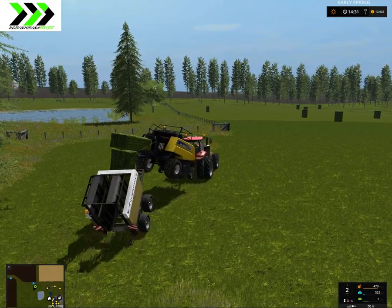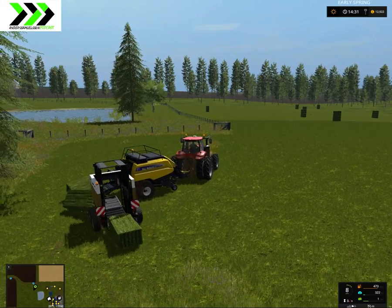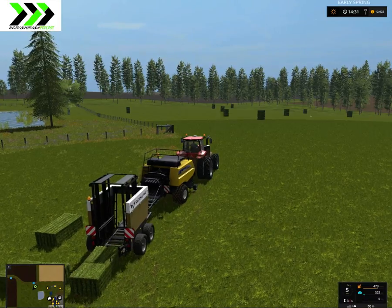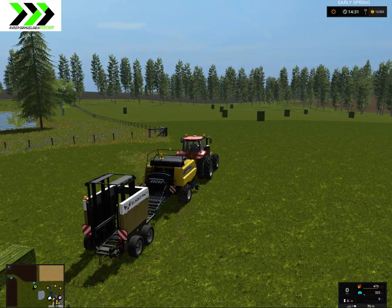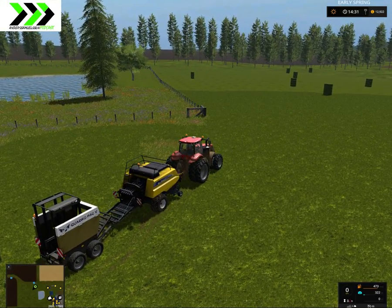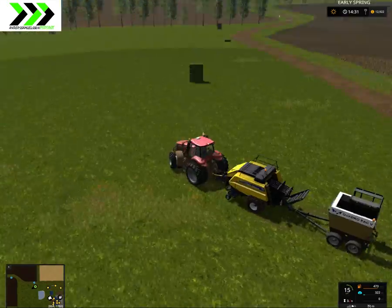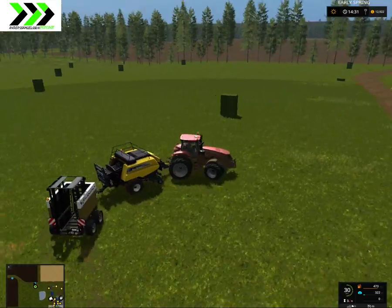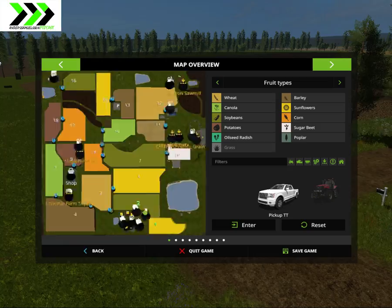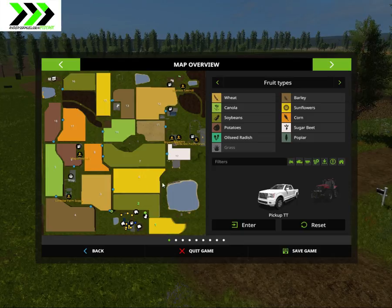I'm just going to load this. This is a really big map. If we look at these fields — I used to own field 11.2 but I sold that off. So we own fields one and two, and a lot of stuff here, and about 100 cows or something.